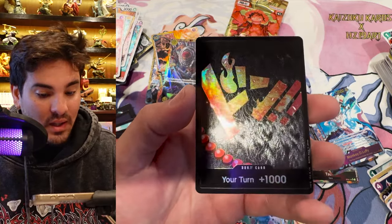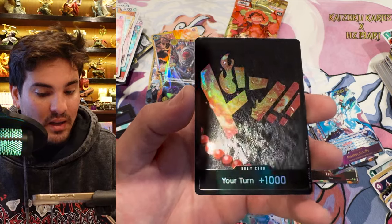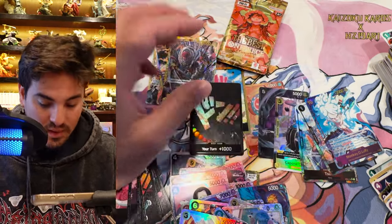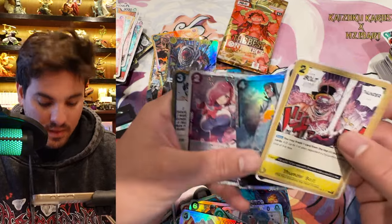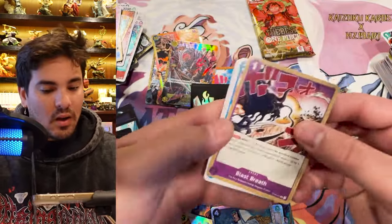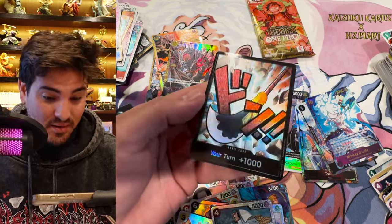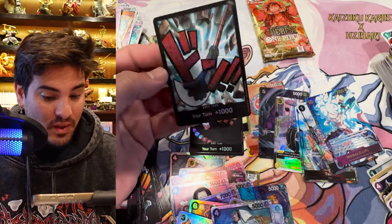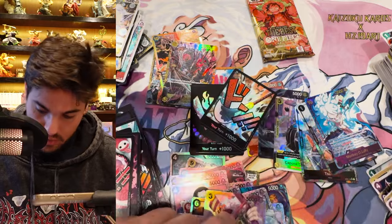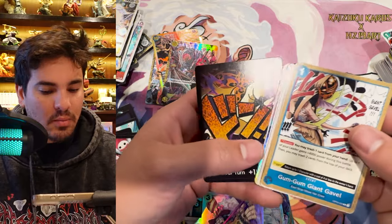Oh sick — a shiny Ace Dawn! Look at that flame texture in the background — you can see the devil fruit in the texture, that is really cool. Love that, very sick. And a Kuzon. Only one Borsalino so far. Oh! Ace into Whitebeard — very cool, very very cool! I think you get one of those per box, or maybe two in English since it was one in Japanese. The Japanese boxes only had 10 packs.